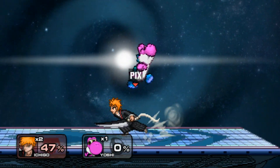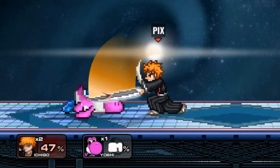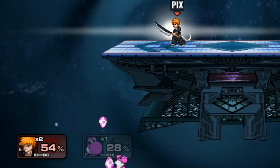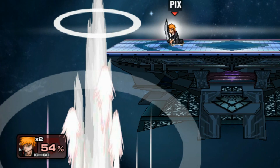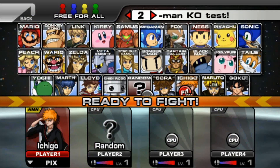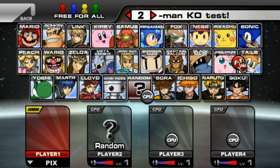Nice combos from this Yoshi computer. You can have different taunts too if you're holding down, as you can see, or if you're holding to the side. Ichigo is freaking amazing.